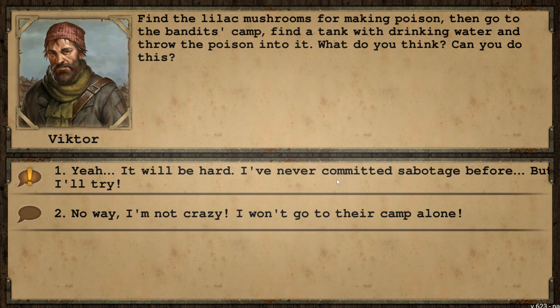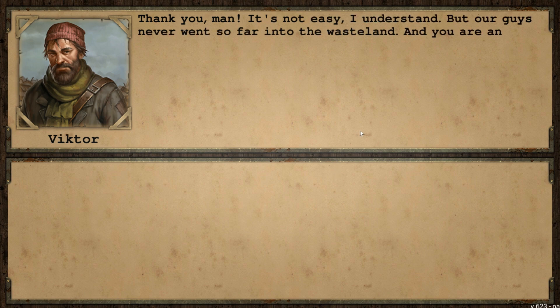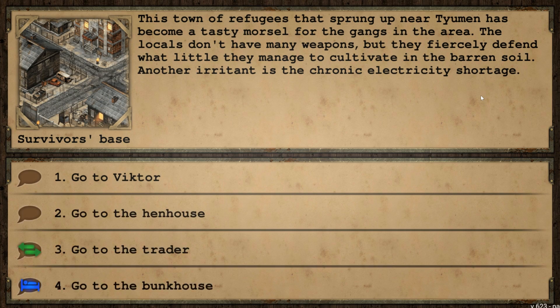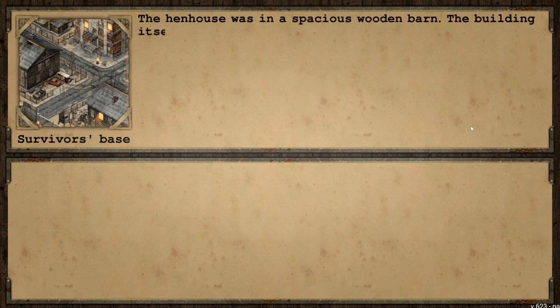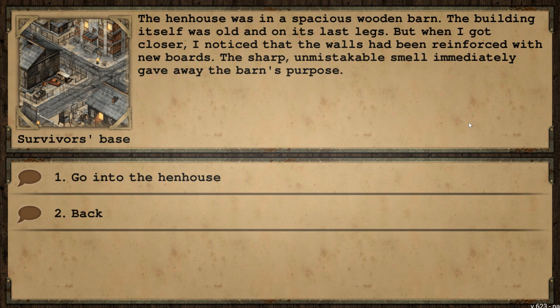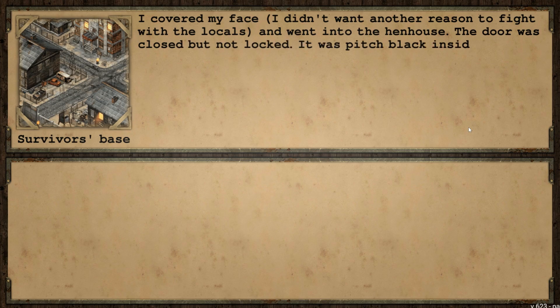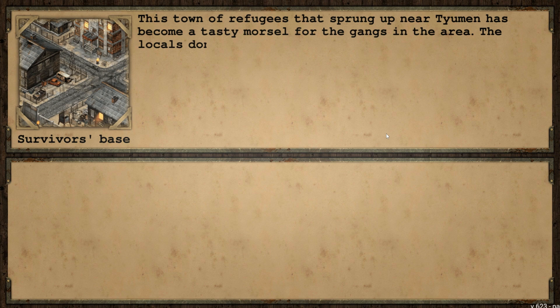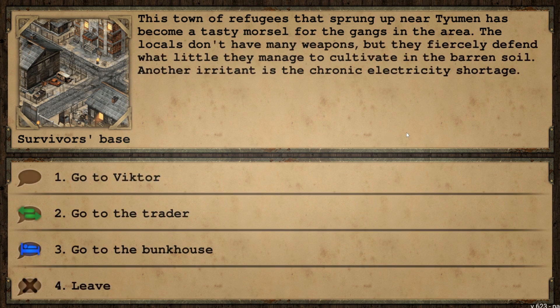He wants me to go poison somebody's water supply — jeez, that's crazy. But he thanks me and says our guys never went so far into the wasteland. So with that, let me get the chickens first — which apparently means killing people to get a couple of chickens. I went to the hen house in a spacious wooden barn. The building was old and on its last legs, but the walls had been reinforced with new boards. The sharp, unmistakable smell gave away its purpose. And just like that — I stole them. I covered my face, there was no sign of any guards. Easiest theft of all time.